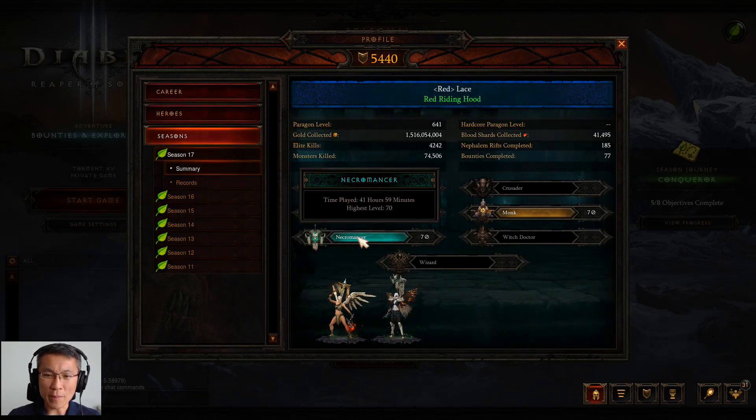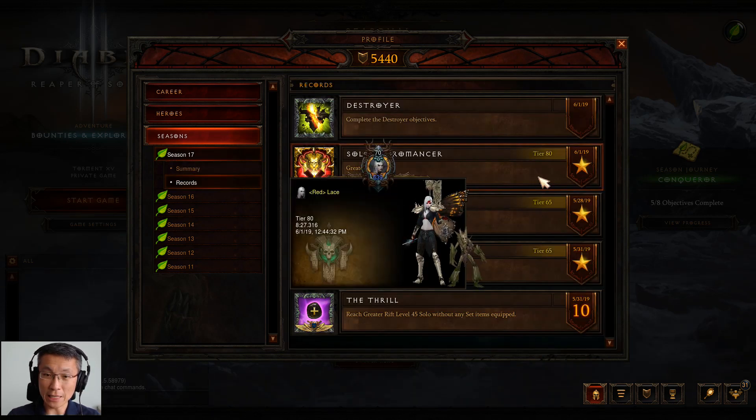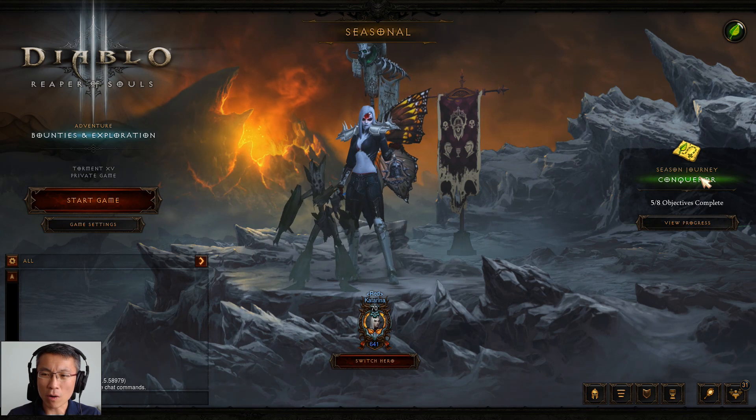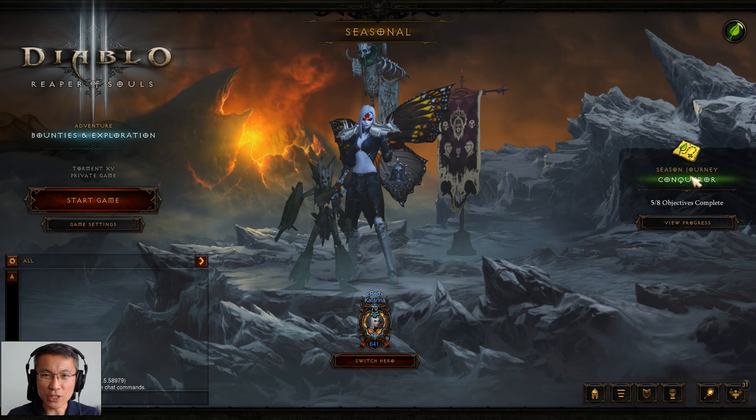I've spent about 40 hours with my Necromancer and record-wise I've done a Greater Rift 80 in eight and a half minutes. By no means is this a fast time, but what is remarkable is that it's a Legacy of Nightmare kind of build, and I have not augmented any gear at all this season because I haven't really decided what I want to play. I'm pushing the Necromancer just to get my season journey done — I'm at Conqueror, two more chapters to go, mainly just to get the conquest done.